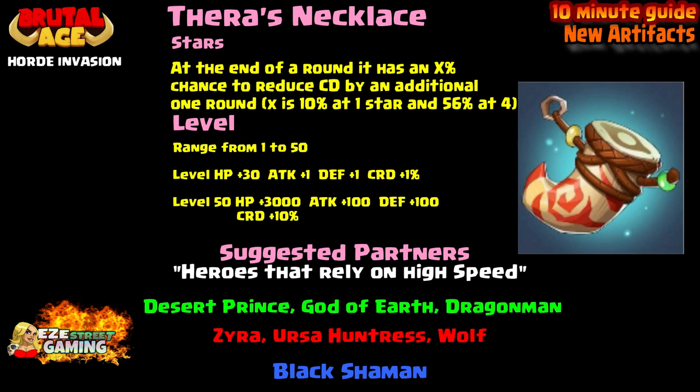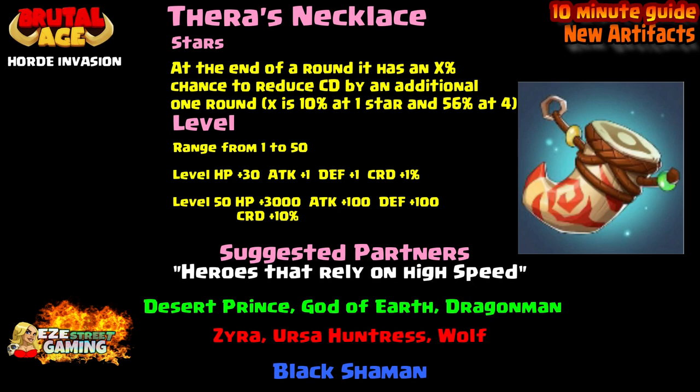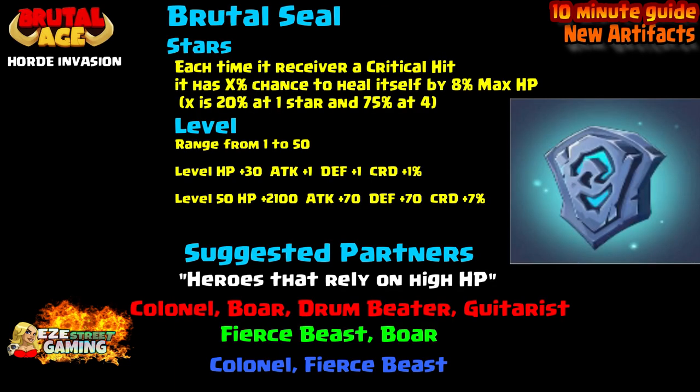Next is Thera's Necklace, which I think also costs 150 tokens — so about 15 four star heroes to craft. For stars: at the end of each round it has an X% chance to reduce CD by an additional one round; X is 10% at one star and 56% at four star. Levels 1–50: at level 1, +30 hit points, +1 attack, +1 defense, +1 critical rate; at level 50, +3,000 hit points, +100 attack, +100 defense, +10 critical rate damage. Compatible heroes include Desert Prince, God of Earth, Dragon Man (green), Xera or Huntress Wolf (red), and Black Shaman (blue).